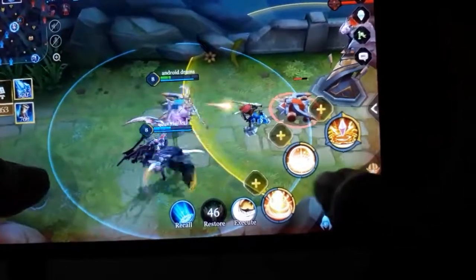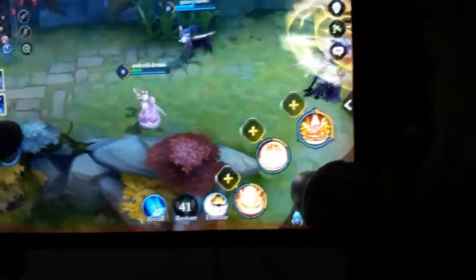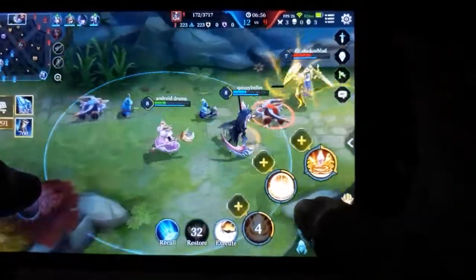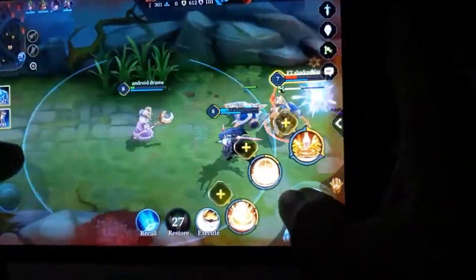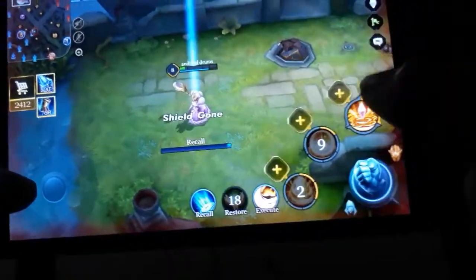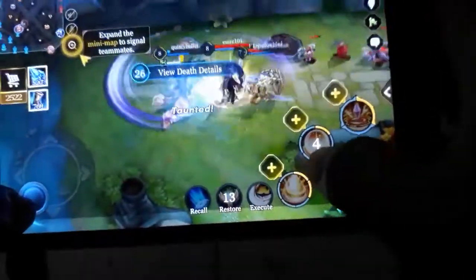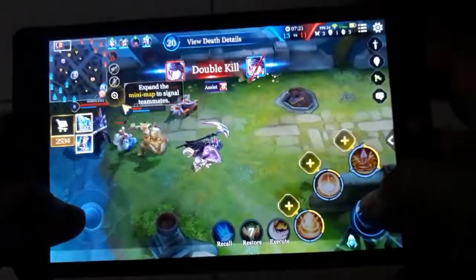Alright, so you basically get the idea here — all you need to do is destroy the enemy tower and then get to their base, and you're done. That's basically how the game works. Almost died — come on, let's kill it! We're gonna die, let's go back to the base. If you're not going home, I'm going home. Crap, I died. That was a bad decision, I should have just walked.